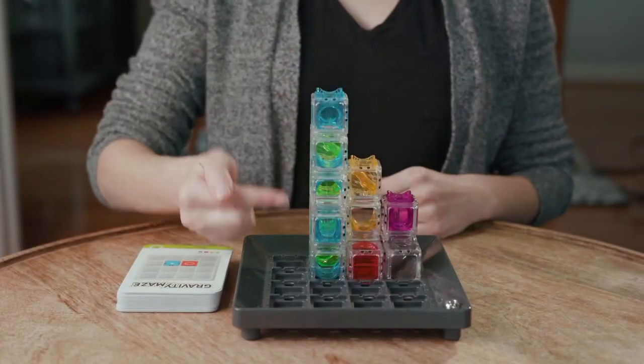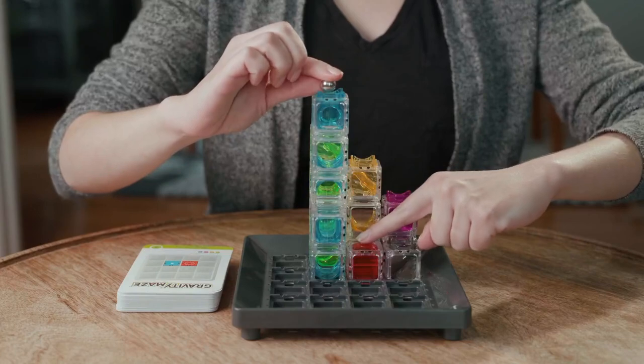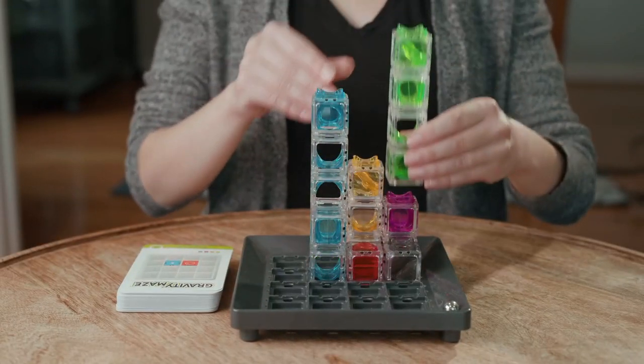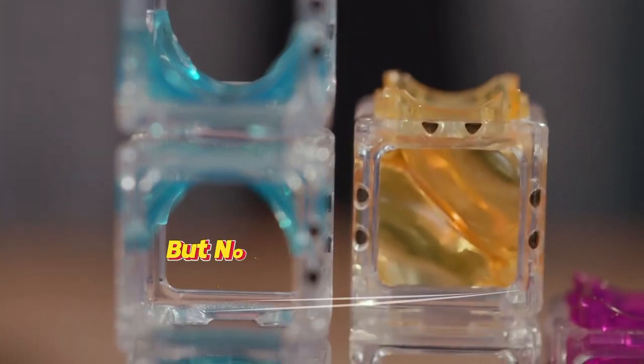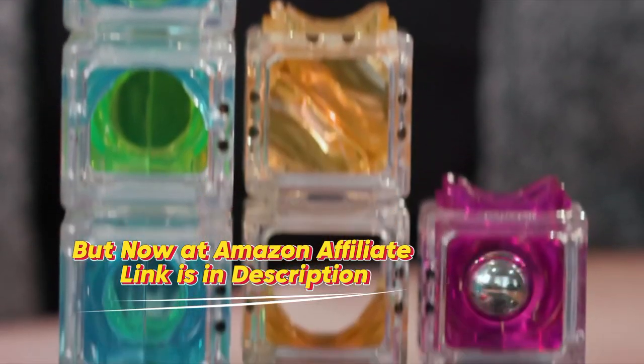Your goal is to use towers to build a maze that will carry your marble from the start position to the target. Towers can stand on their own, be stacked, or even laid on their side to create a maze. Each tower color has a unique arrangement of ramps and ridges which affect the direction the marble will go, so your maze may not have as clear a path as you think.